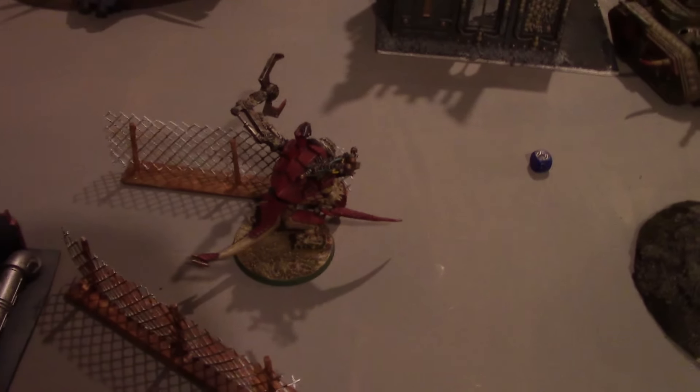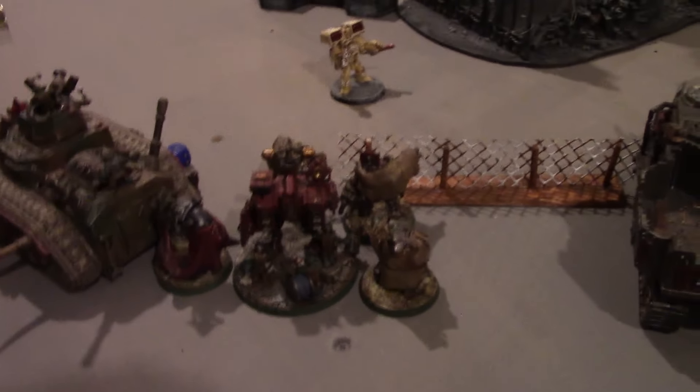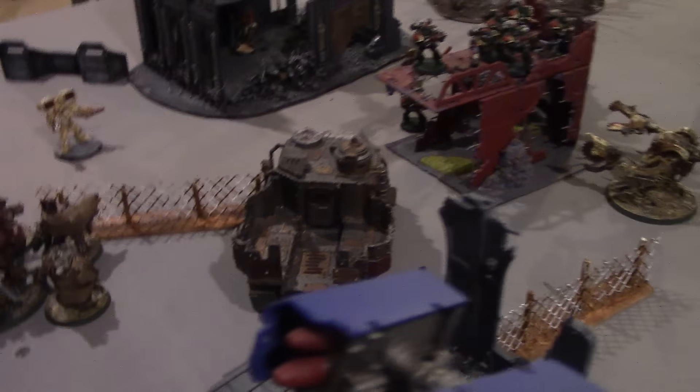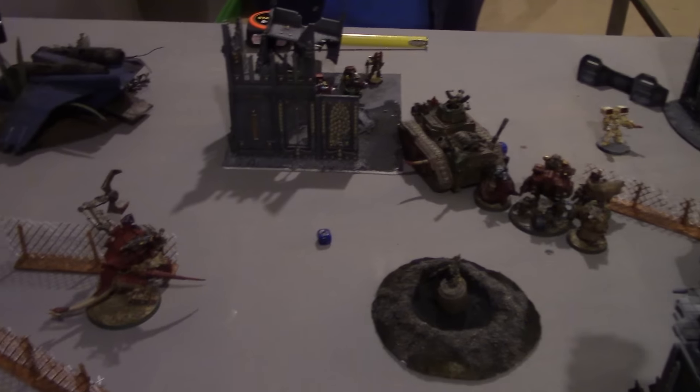Orc movement for turn three: the other Death Dread is still coming up along this flank, the Mega Knob and Looted Wagon moved up to threaten the Devastators, the Warboss is moving up with his unit, the Pain Boy has separated and is holding the Relic, the Battle Wagon moved up, the Killer Can moved up, and the last three Looters are staying there.